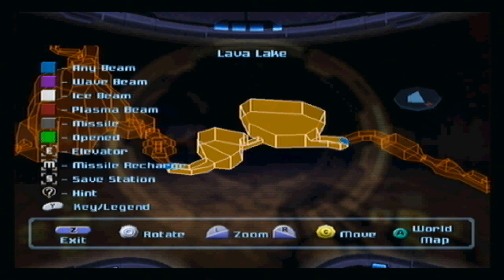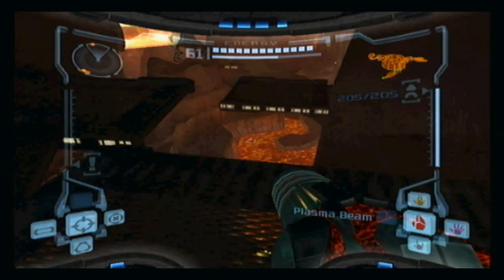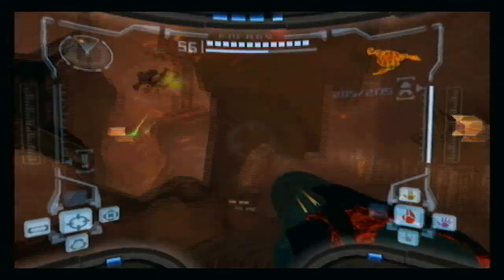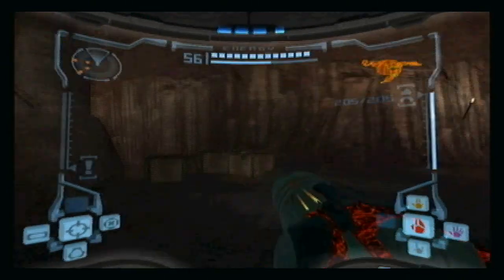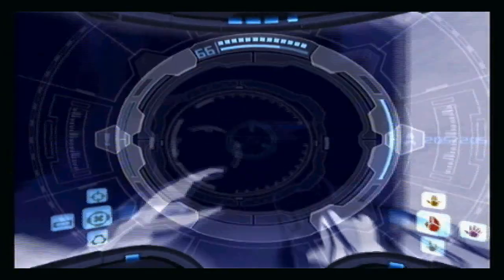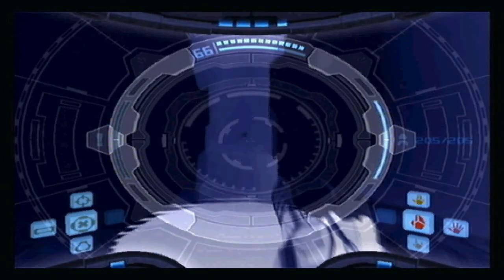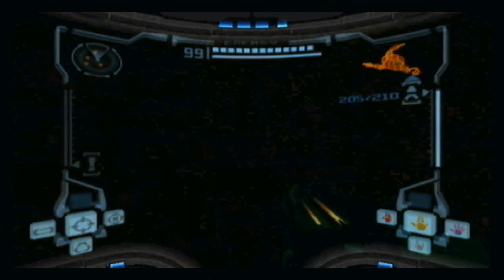I'll meet you in the lava lake room and we'll get ourselves a Chozo artifact. I'm resuming recording now because I might as well get this along the way back to the lava lake. There is a missile expansion we can get in here but we need the X-ray visor to do it. Come to this area, put your X-ray scope on - there's a bunch of invisible platforms here. Jump from that platform to this one, then use super missiles to get rid of this barrier. Missile expansion acquired.